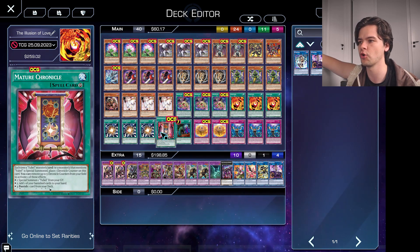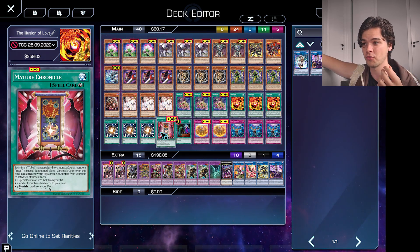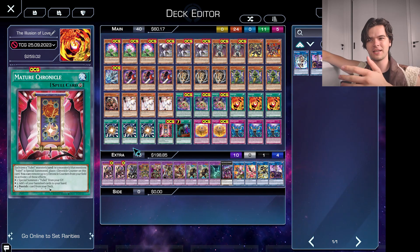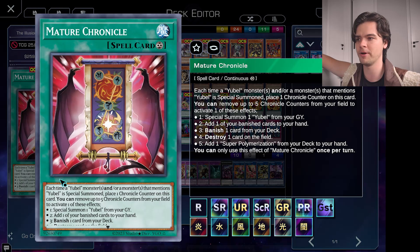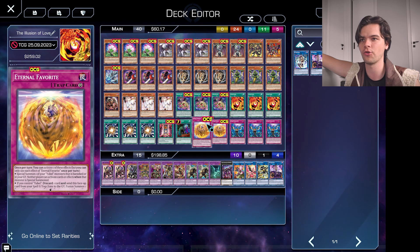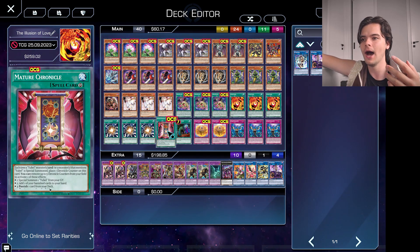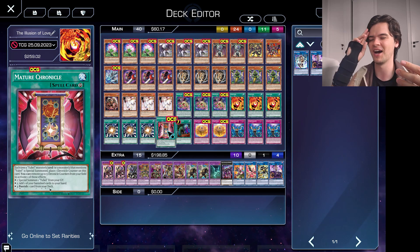Next for our spells, we have one copy of Mature Chronicle. This is definitely a good card to have, particularly for its first effect to special summon Yubel from the graveyard — I find myself using that effect more often than any of the others just to keep Yubel alive and on the field. This card is searchable, it can be used to search Super Poly, and it can also be used to destroy one card on the field — you can use that to destroy your Yubel to go into the next form, or to get rid of one of your opponent's cards like back row. We don't really want to see more than one of it, so only run it at one.